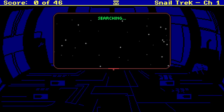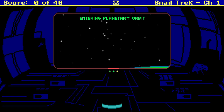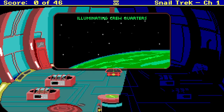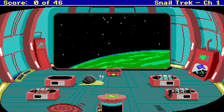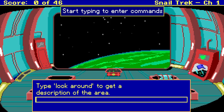So they're decelerating from faster than light travel. Searching. Entering planetary orbit. Oh, it's green. Illuminating crew quarters. Unable to open stasis pod 4. That's not good. One opened. It looks like I can go around like that and enter commands.